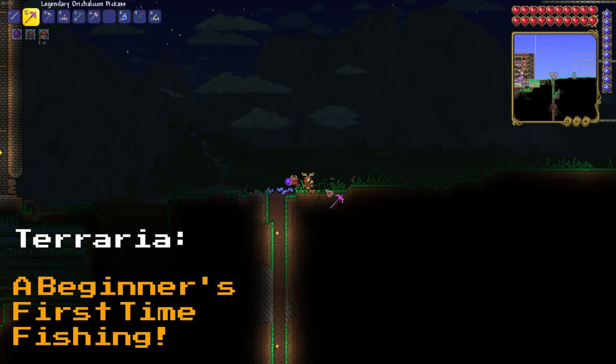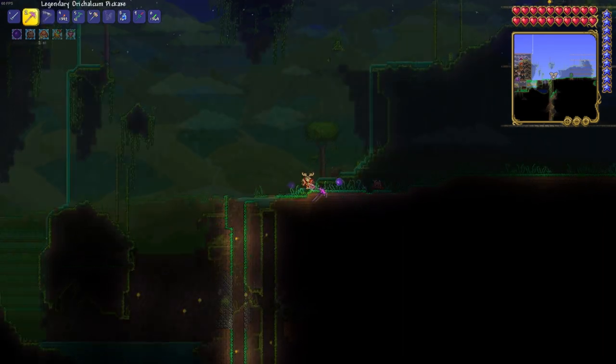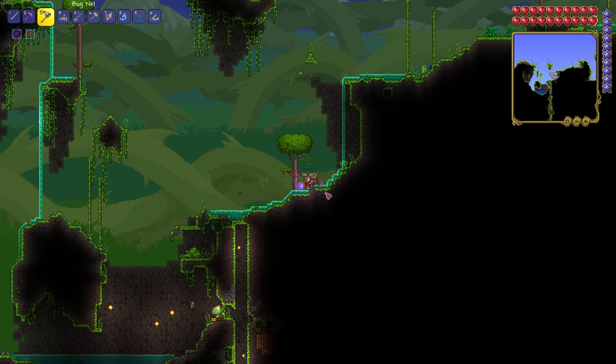What is going on friends? We like wooden crates but we like the ocean crates even more. Today we're fishing in Terraria for the first time and we wanted to take you along for the trip. So grab your fishing tackle and we'll meet you in the ocean biome.